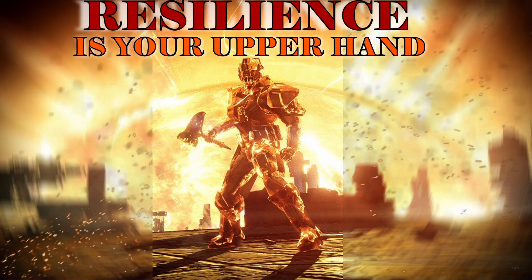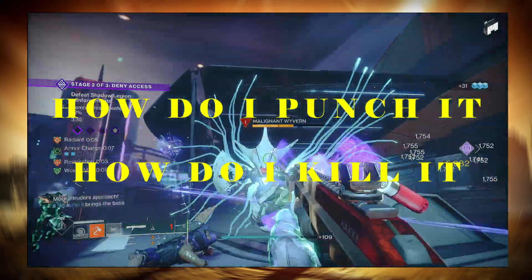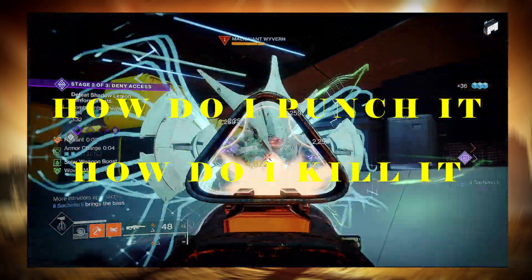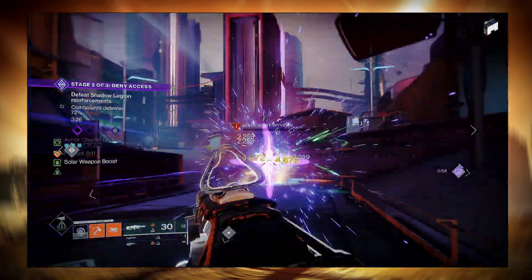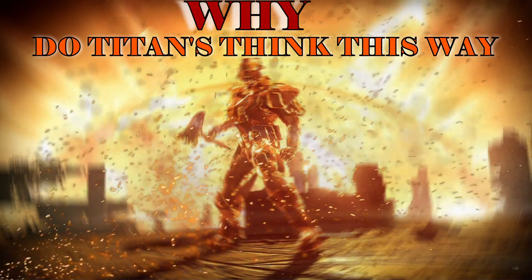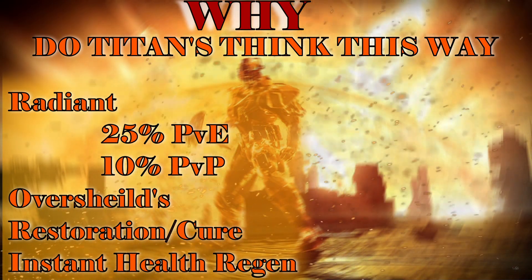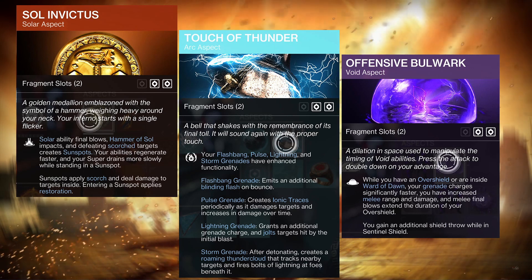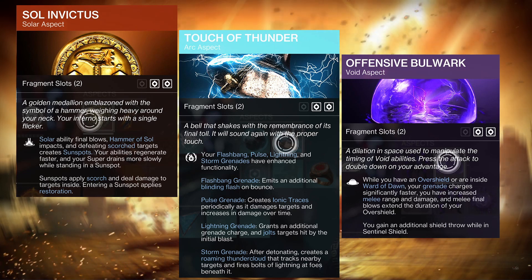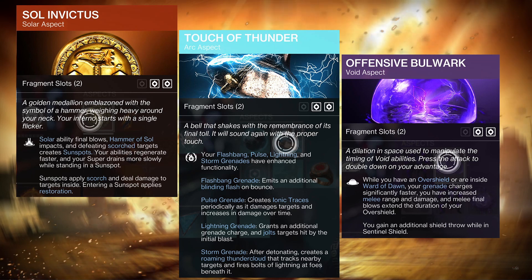Resilience is your upper hand. While all the other classes will have to focus into resilience at some point, you as a Titan just naturally need it anyway for the cooldown of your barricade. Titans think: how do I punch it and how do I kill it? We get a 25% increase in radiant PvE, 10% PvP, overshields, restoration, cure, and instant health regen. Soul Invictus, Touch of Thunder, and Offensive Bulwark are staples in your build — taking these off changes the build dramatically.